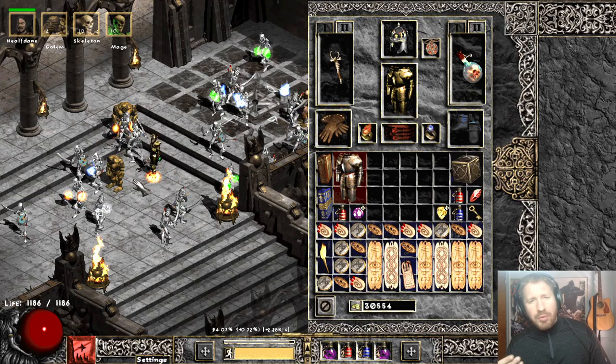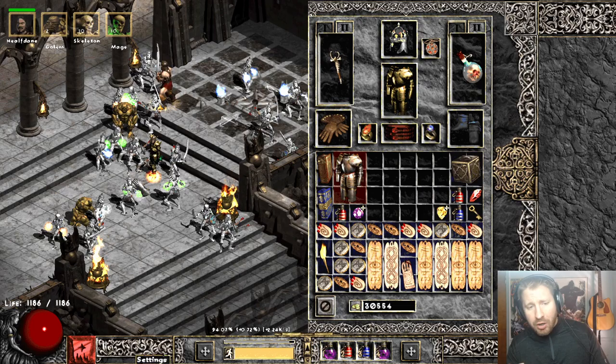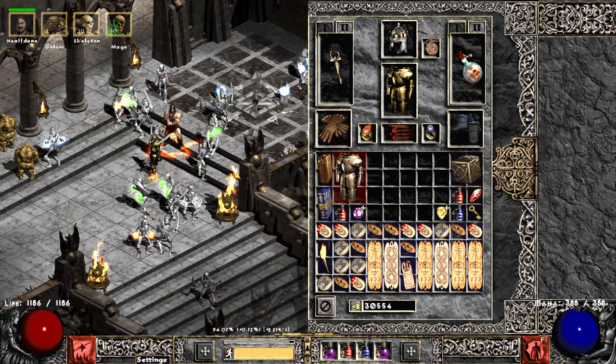So it's a clean slate for everyone and there are some changes — new runewords, new items, things like that. So I'm looking forward to it. In fact, I'll probably make a Necromancer. The Necromancer in Season 4 can actually have Skeletal Archers that he can summon — an entirely new skill.